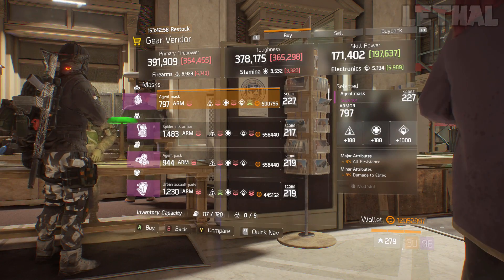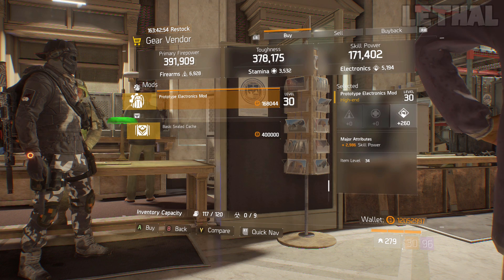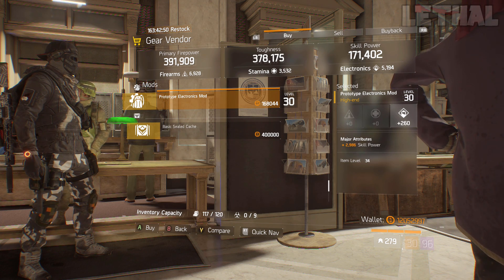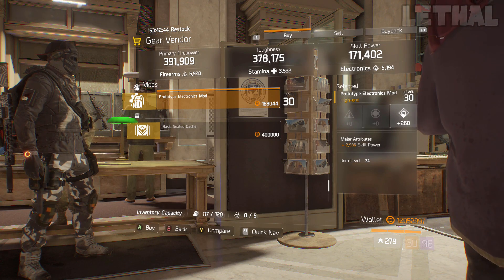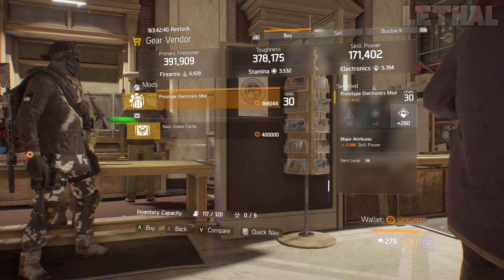The final vendor at the base of operations is the gear vendor. He's selling a prototype electronics mod with 260 electronics and 2,986 skill power. If you're making a Tactician or Reclaimer build and need electronics and skill power mods, this one is being sold right here at the base of operations.